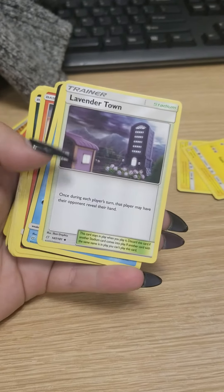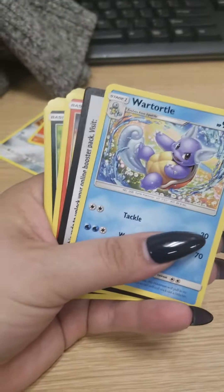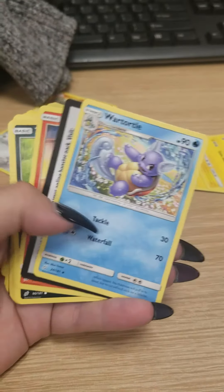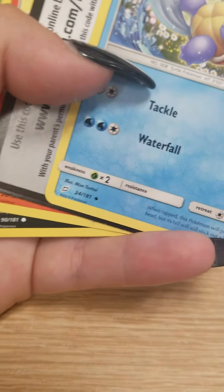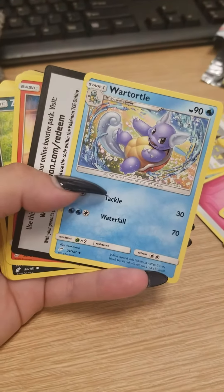Lavender Town. A beautiful color scheme for this card. Keeping that. Wartortle — I have this card already. I love this art. And there's the artist — Misa Tsutsui. I totally said that wrong, I'm sorry.